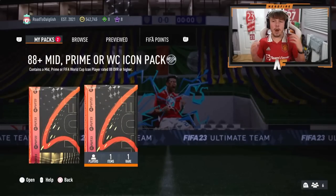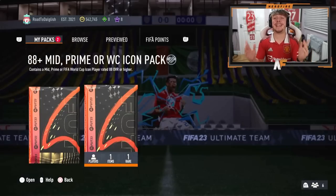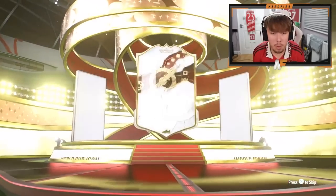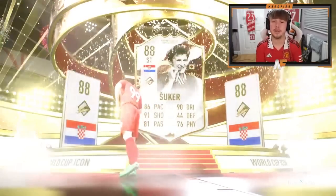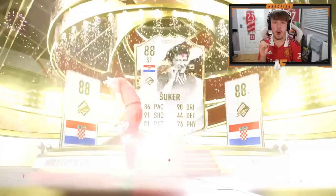We've got probably the final icon pack for this video. I know I've got a load of packs opened for Team of the Year. Can we get a banger to end off these icon packs? Here goes — it's a welcome icon. Suka is not the best, but he's not the worst. He's actually pretty good in game, very solid. He's not the worst one to end on.